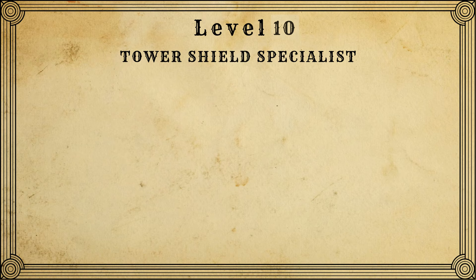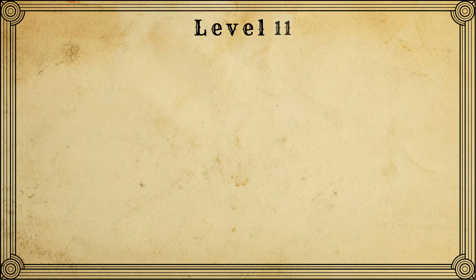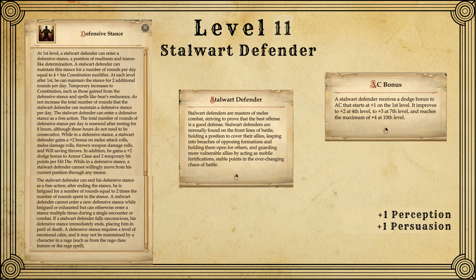At level 10, this is going to be our last level of tower shield specialist. We're doing this for the Tower Shield Defense special ability, which allows us to add our shield's AC to our touch AC — really useful when you get later into the game and start fighting enemies targeting your touch AC. At level 11, we invest our first point into the Stalwart Defender class, and we're going to be investing points into this class all the way until the end of the game. We're doing this mostly because it gives us a dodge bonus to our AC, which is the best kind — it's stackable and applies to your touch AC.